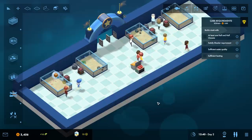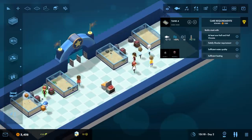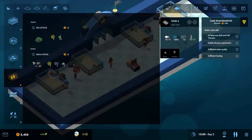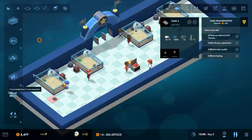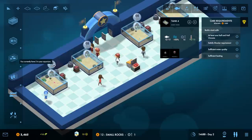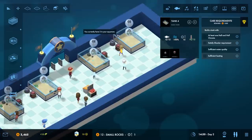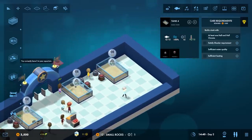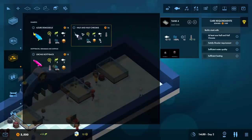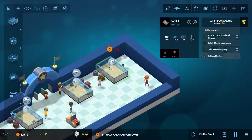Demonstrate your understanding of care requirements by satisfying the requirements for the half and half chromis in a new tank. This tank is set up - let's give these guys at least something to hang out with, some sea lettuce and rocks. Half and half chromis needs 50 water quality, 8 orange pellets, and needs to be in a group of at least four. Each one takes up three spaces so this tank can hold 12 - just enough to put four in here.